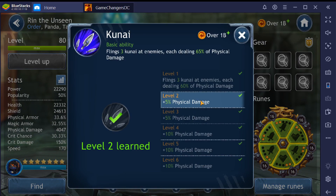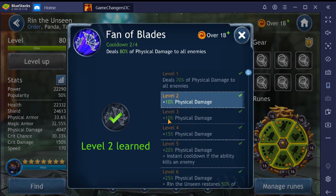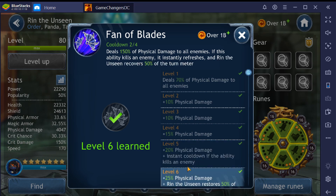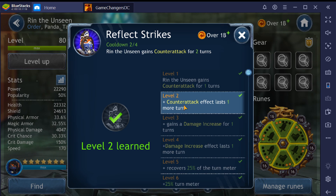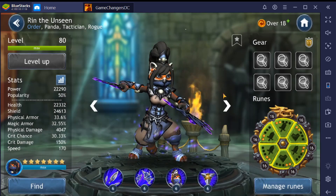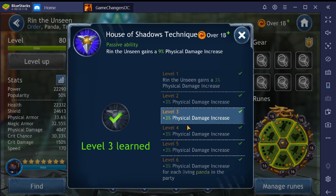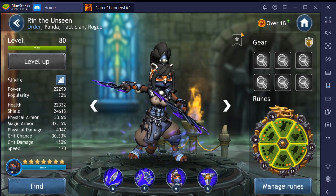Everything is at level two. Her Kunai ability flings three at enemies dealing 65% damage. Fan of Blades at level two deals 80% of physical damage to all enemies. At level five we get the instant refresh, and at level six she starts feeding that turn meter. Reflective Strikes at level two: she gains counter attack for two turns, then a damage increase for one, damage increase for two, then starts recovering her turn meter. Her passive, House of Shadows Technique, gives a 6% physical damage increase at level two, going up until level six gives the bonus for each living panda.